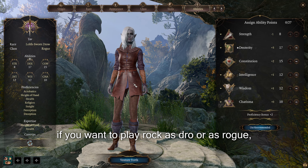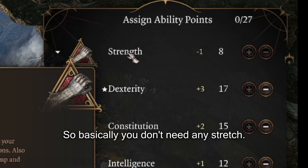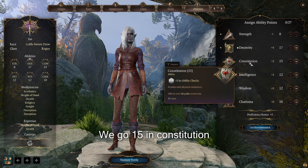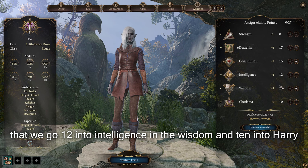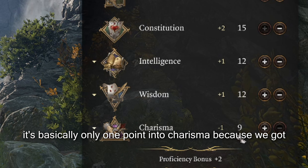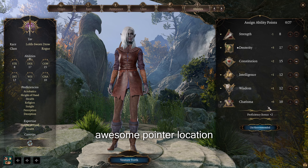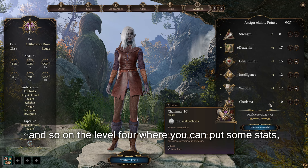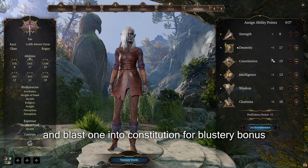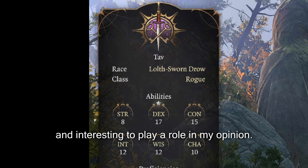If you want to play Rogue as Drow, you can use this ability allocation. You don't need any Strength, so just put 8 in it. Max out Dexterity, go 15 in Constitution, and go 12 into Intelligence and Wisdom, with 10 into Charisma total — that's basically only one point into Charisma since we get plus one Charisma from the Drow race. At level 4, put plus 1 into Dexterity and plus 1 into Constitution for a plus 3 and plus 4 bonus respectively.